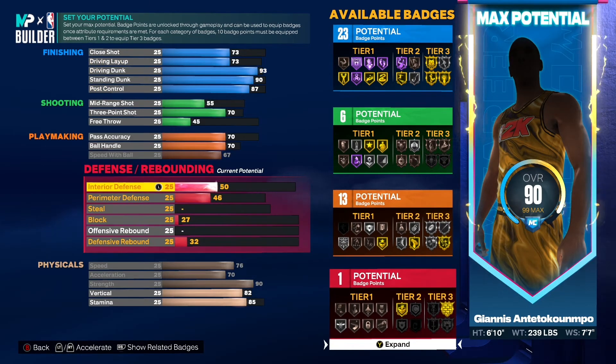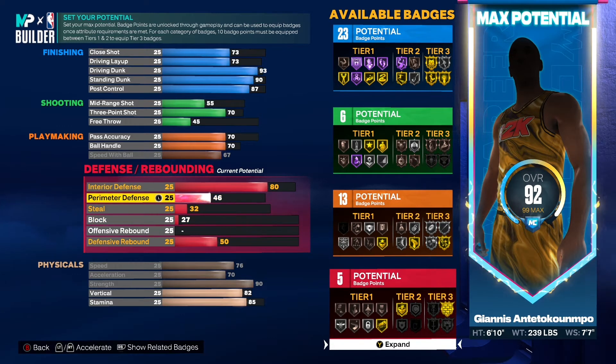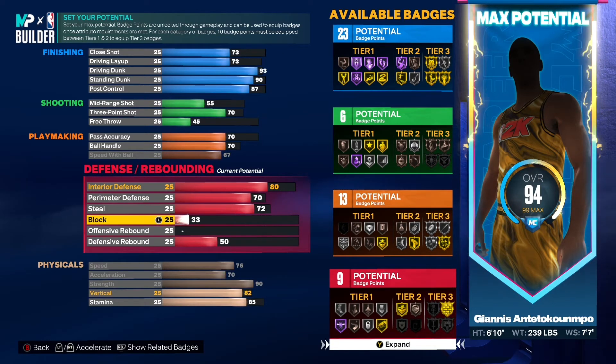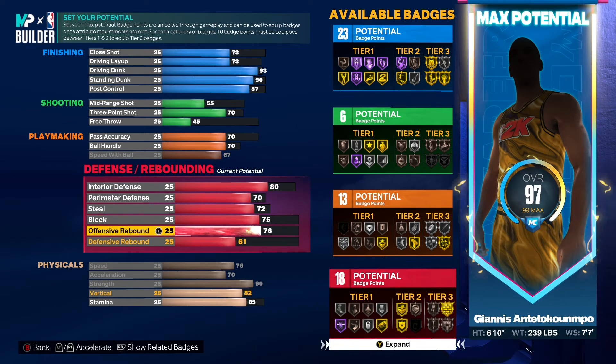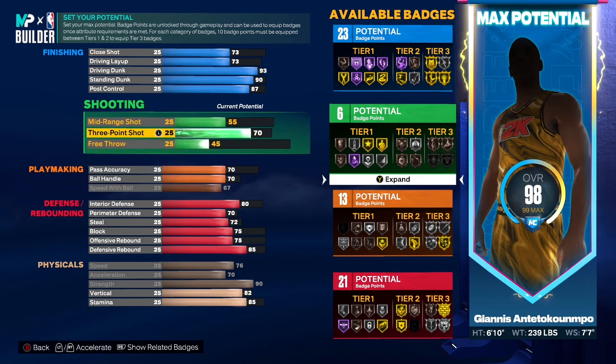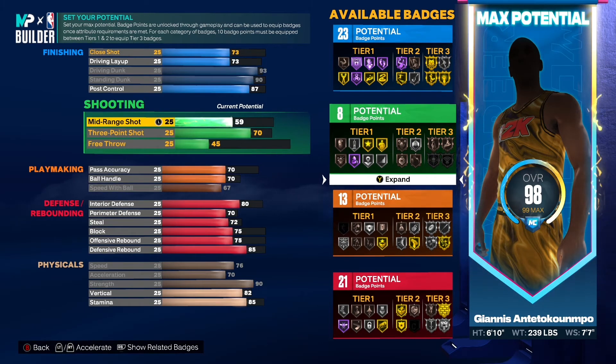For defense, interior D raised up to 80, perimeter D to 70. Steal up to 70. Block raised up to 75 — that's high enough to still get gold chase down artist. Offensive rebound at 75 and defensive rebound at 85, and we still have some points left over.